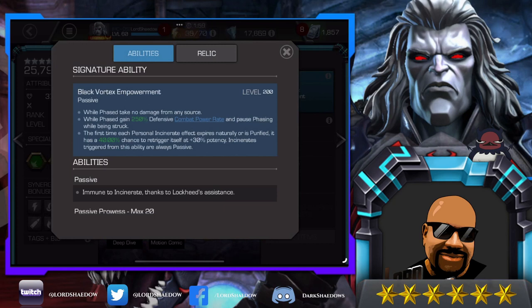With more sig levels, while phased she gains combat power rate and pauses phasing while being struck — that allows for some fun Special 3 techniques. The first time each personal incinerate effect expires naturally or is purified, there's a 40% chance to re-trigger at 30% potency. Incinerates triggered from this ability are always passive.